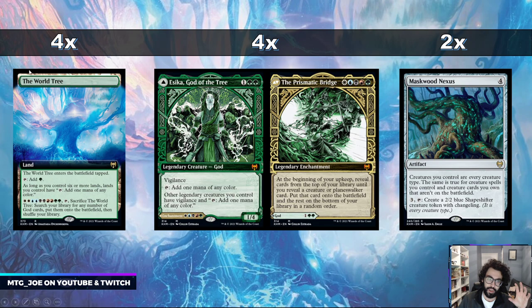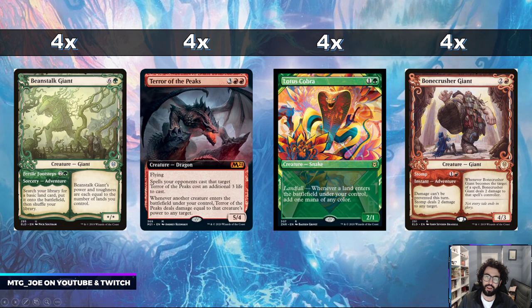So basically what you're trying to do is activate the World Tree with Nexus in play, search up your entire library, and then you have Terror of the Peaks so that every creature that comes into play deals damage to your opponent. You could effectively have four Terror of the Peaks in play — four times each creature ETB — and you just kill your opponent in one shot.